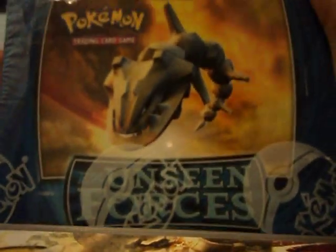Oh my days, I've been waiting for too long! It's an EX Unseen Forces — be jealous, be highly jealous. I don't know if I'll be able to open all 9 packs in this part because the time's getting on. Look at it, look at it in all its glory. So you've got the Steelix, the Raikou, the Umbreon, and the Typhlosion, with a little mini Umbreon.